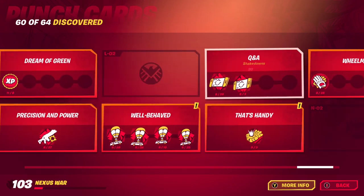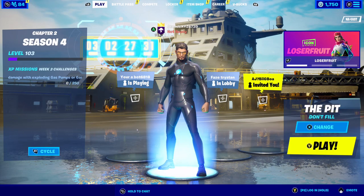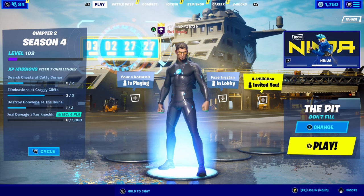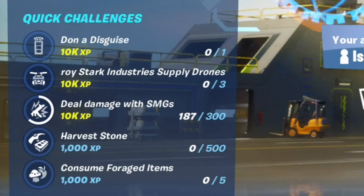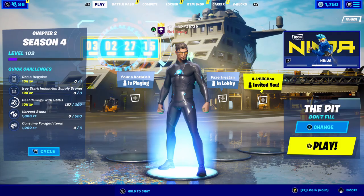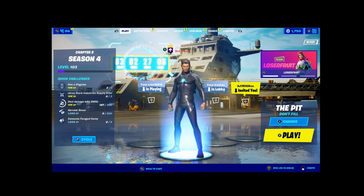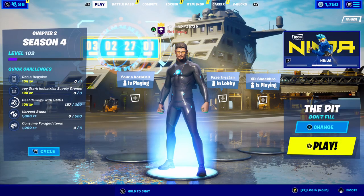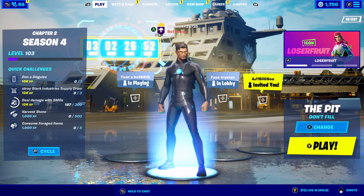You can also do different weapon expert allocates — let me know in the comments if those work in The Pit. Finally, if you head over to your daily challenges and quick challenges on the left, if you have something like 'deal damage with SMGs' you can get that done in The Pit as well. It really depends on what quick challenges you have, but it'll get you a lot of XP. Hopefully this video helped you guys out and you can hit level 100 or level 200 — whatever your goal is for the season. Make sure to subscribe if you want more videos with tips, tricks, glitches, and Fortnite info. See you guys in another one!